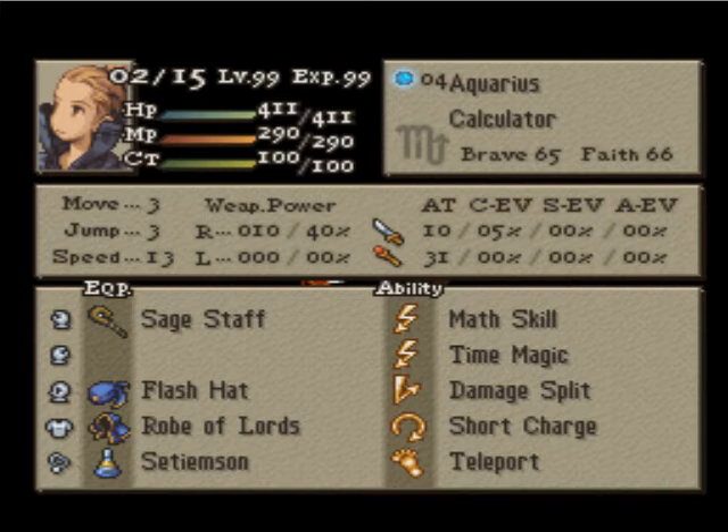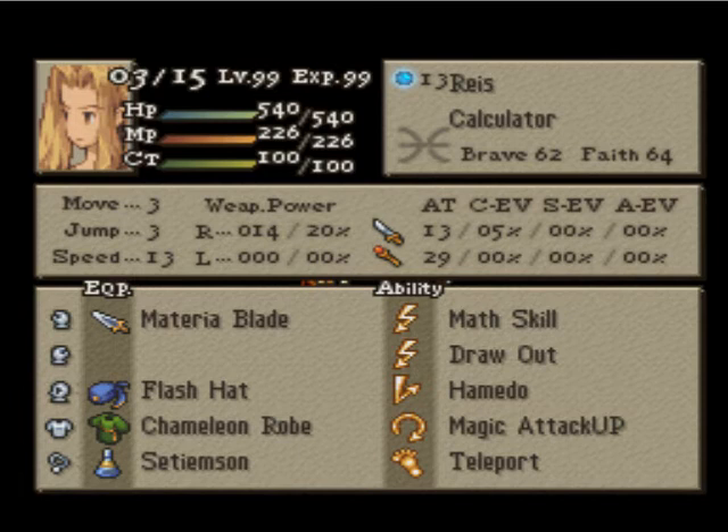She will be kind of a support character. She can throw out some status, because everyone here is susceptible to such. The other one is more damage-based. She also has Chameleon Robe for immunity against Holy Bracelet, should any of the dragons survive.